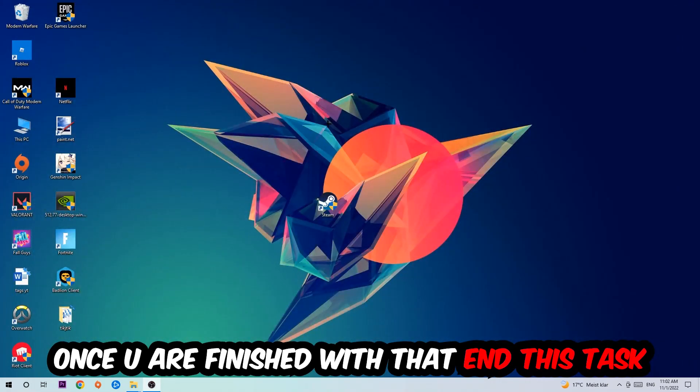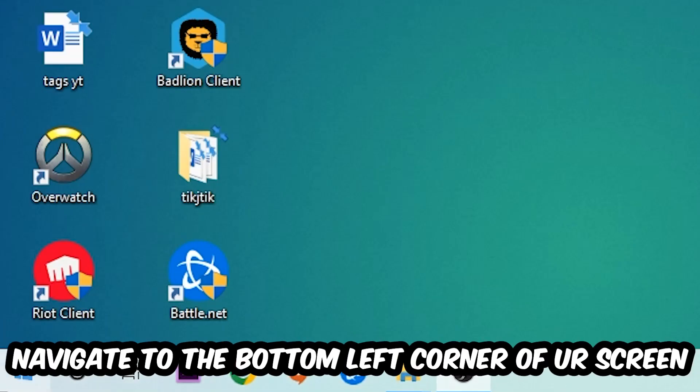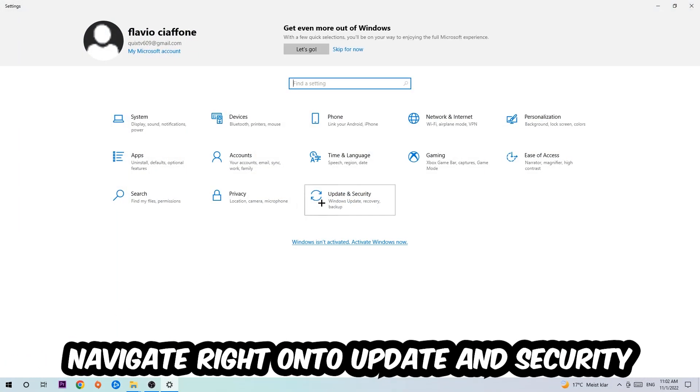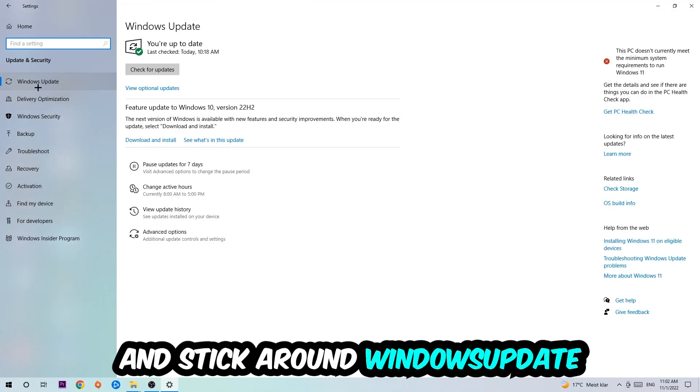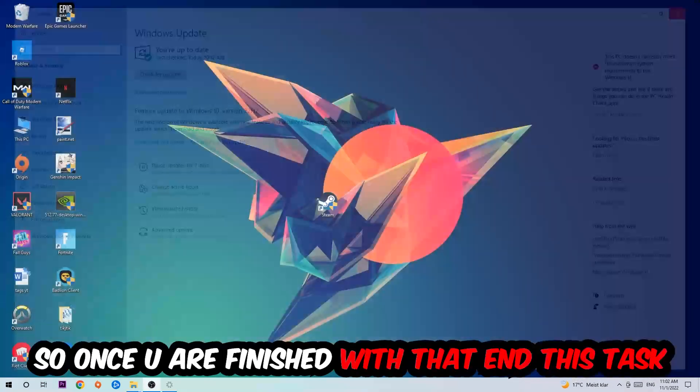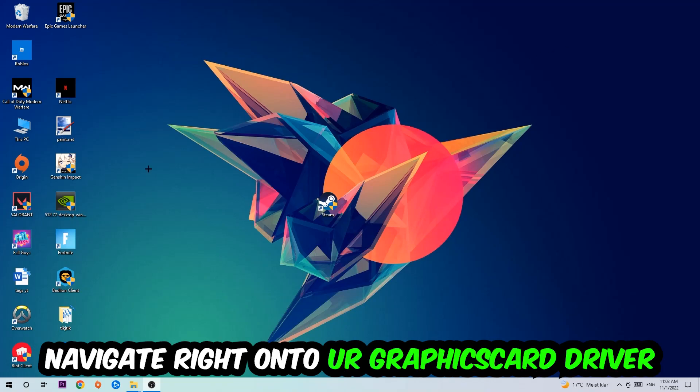Once you finish with that, close this window. Navigate to the bottom left corner of your screen, click the Windows symbol, open up Settings, navigate to Update and Security, and stay on Windows Update where you want to click Check for Updates.